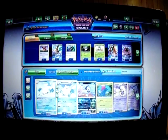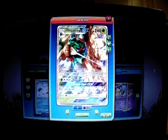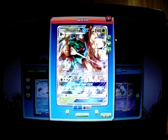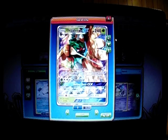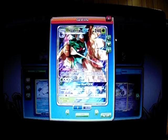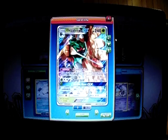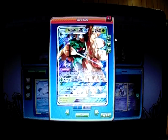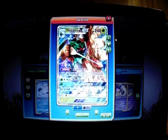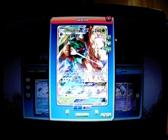Here's Decidueye GX. I'll play a 4-line of it. It's 240 HP, Stage 2 GX. This ability is called Feather Arrow. Once during your turn before you attack, you place two damage counters on one of your opponent's Pokemon. So you place the counters to get your knockouts faster with Leafeon. It has a Grass and Double Colorless attack — Razor Leaf for 90. And for Grass, Hollow Hunt lets you search for three cards and put them into your hand. We're not going to use Hollow Hunt much, but just in case we need to get back three cards. Hopefully get the win that way.